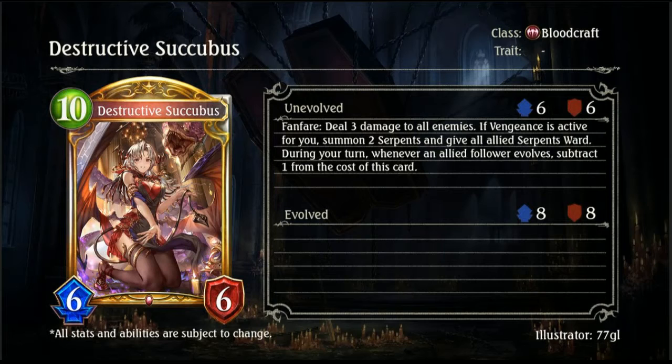Then we have Destructive Succubus, a 10-drop 6/6. Fanfare: deal three damage to all enemies if Vengeance is active for you. Summon two Serpents and give all allied Serpents Ward during your turn. Whenever an allied follower evolves, subtract one from the cost of this card. So you can make this cheaper through evos. It looks like Blood is moving through two Serpent evo effects, which is interesting and should be a lot of fun to mess around with.